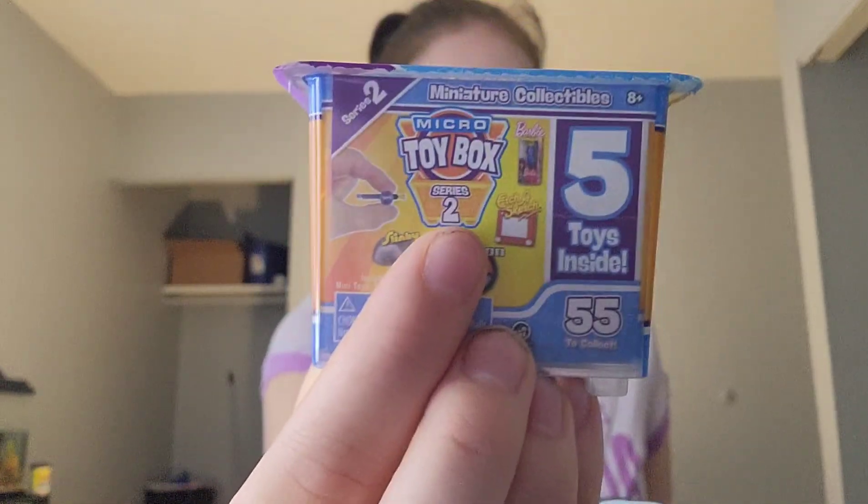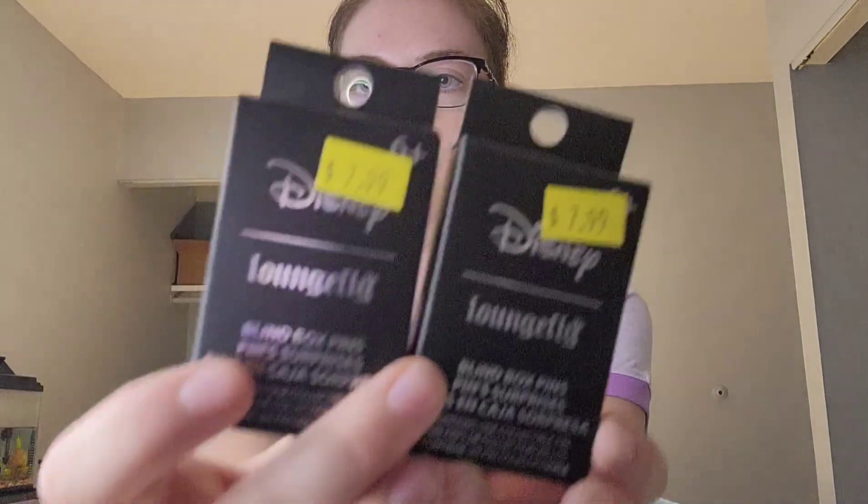I got these two figural key rings — this one's from Ahsoka, and then this one's from Stranger Things. My little Box Lunch bag is in here as well. In the Box Lunch bag, I found the Micro Toy Box Series 2. They weren't on clearance, but I did end up picking up one of those just to check them out. And then I got three of these little packs of mystery pins — the Hero Lands from Marvel, and then two Disney Loungefly ones, which were each on sale for $8. All of the clearance at Box Lunch was also marked down an additional 50%, so I got each of these packs of pins for like $4. I was super stoked to find those deals.